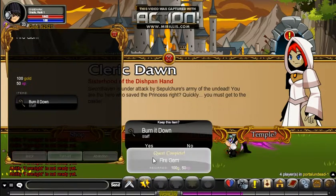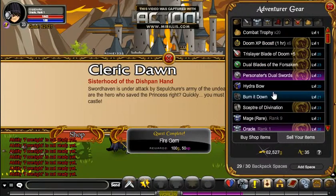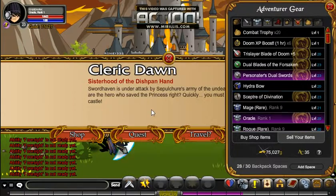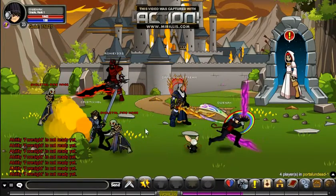You press Yes to collect the reward, then go to your shop and click Burn It Down. You can see how much money that is — it's twelve thousand five hundred gold, and this is a daily quest, so every day you get that reward.